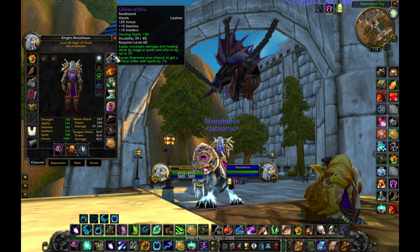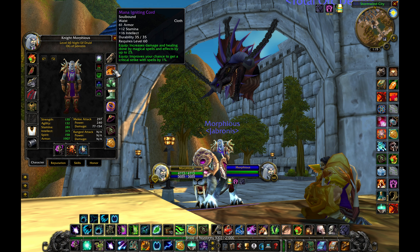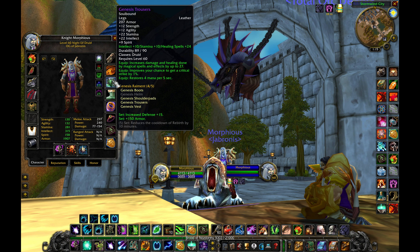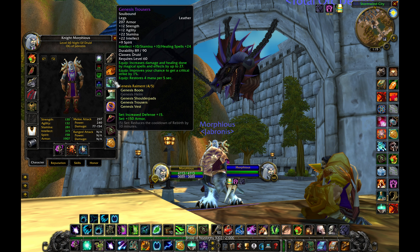When I look for gear, the main stats I'm looking for — I always think these gloves are a perfect example because this is my most ideal gear. It's leather, it's got good stamina, it's got good intellect, it's got damage for spells and healing, and it's also got crit on it. The mana ignited cord is another example, very similar stats — it's just cloth, but the stats are good. I run a lot of T2.5; it's very good because it has a lot of base stats that apply to healing and apply when I switch into bear form. Most importantly, we've got stamina, intellect, spell damage and healing, along with some crit.